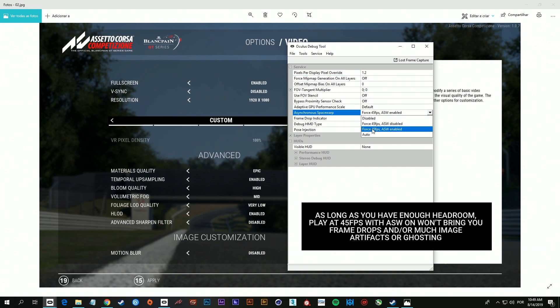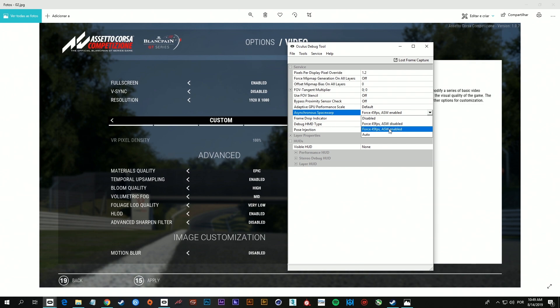I also forced the 45 fps ASW enabled, because especially in this game, at 45 frames per second with ASW enabled, I really didn't notice any problems with the image like artifacts or blurry images in the bands when you turn the car into a curve or something like that. I didn't see any problems. So we're gonna run the game at 45 frames per second, not 90 as the Oculus Rift usually runs all the games.